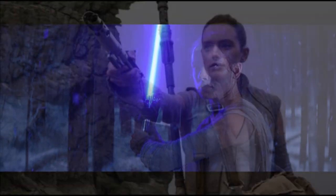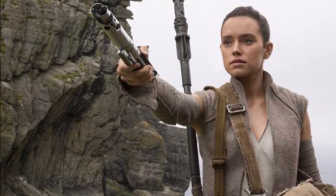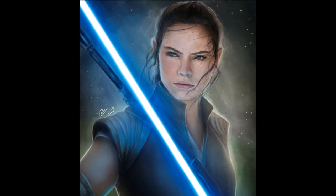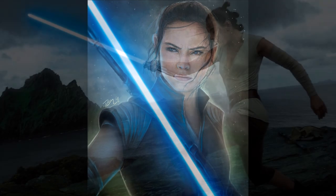Ability 2: Mind Trick. Rey causes nearby enemies to be dazed and confused for a brief period of time. And finally, Ability Number 3: Insight. Rey takes a moment to deeply sense her surroundings, revealing and highlighting all nearby enemies.